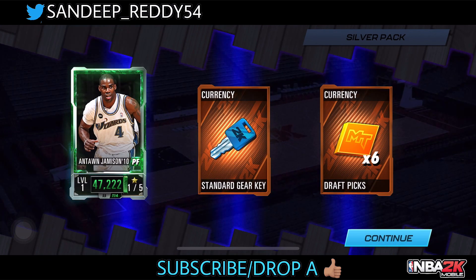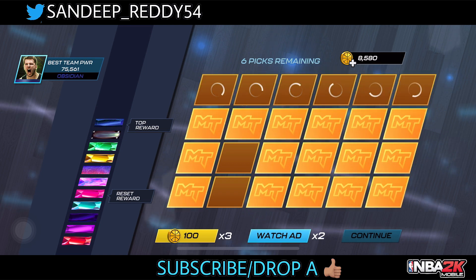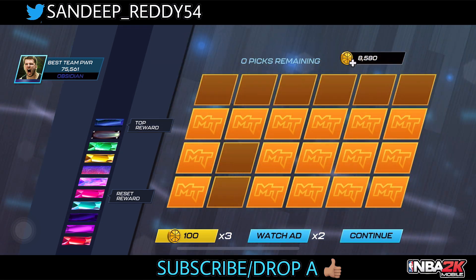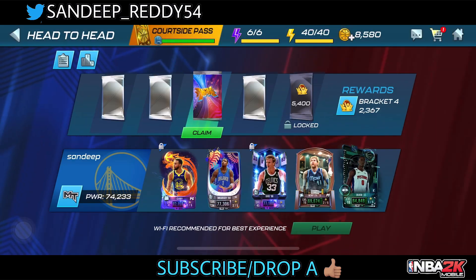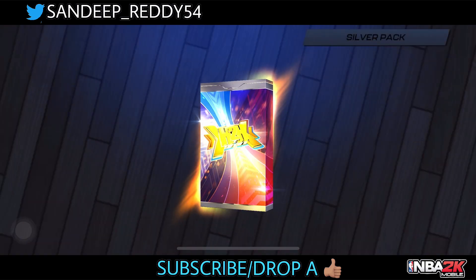This time we get a player again — it's the jade player. Let's see what we can pull from the draft picks: six draft picks, and we get an amethyst KD. Moving on to the final pack of this first set — the final silver pack. Just two cards and six draft picks along with two standard gate keys.